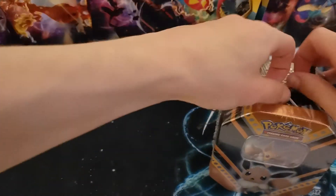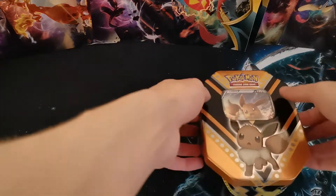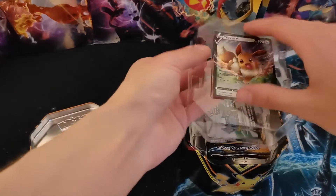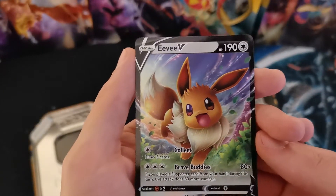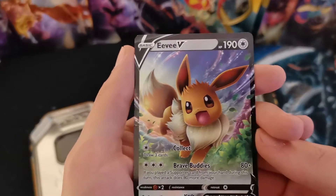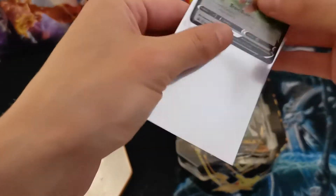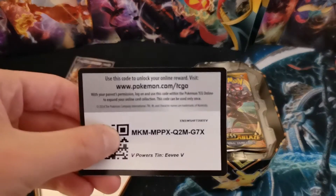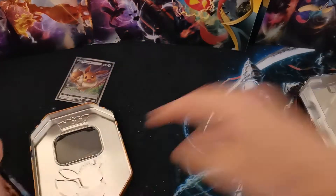Hopefully you guys are having a good couple of days since the last video came out. If we can get the plastic off. So pop a little on this and have a closer look at the Eevee promo, which again has an absolutely stunning background. Absolutely beautiful. Pretty darn cool. Rubbish away. A cool card for you.